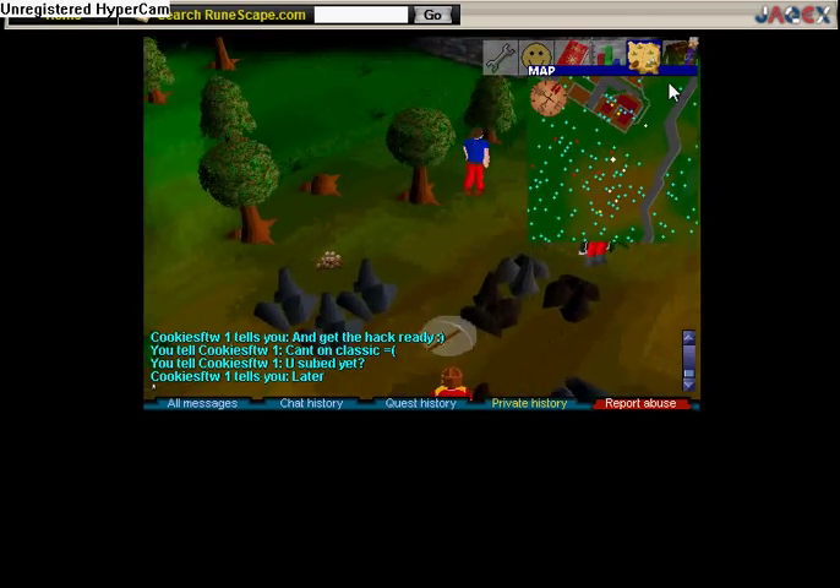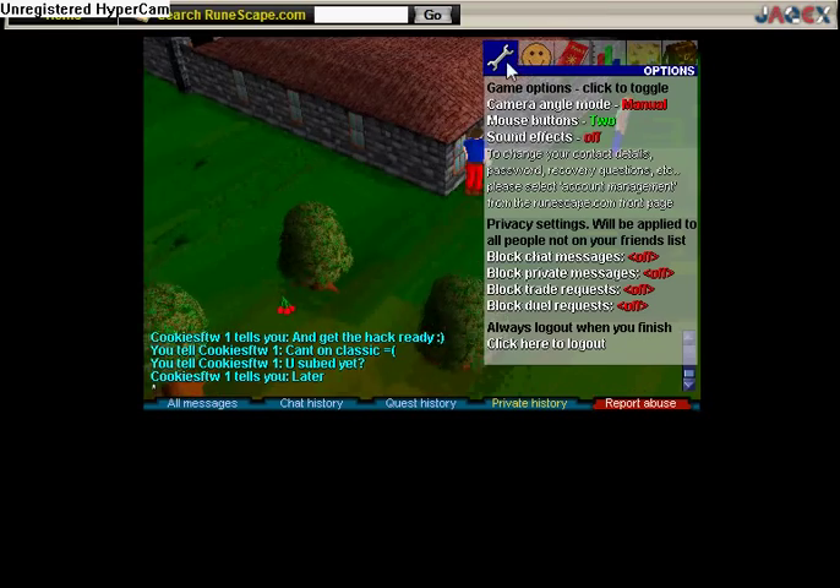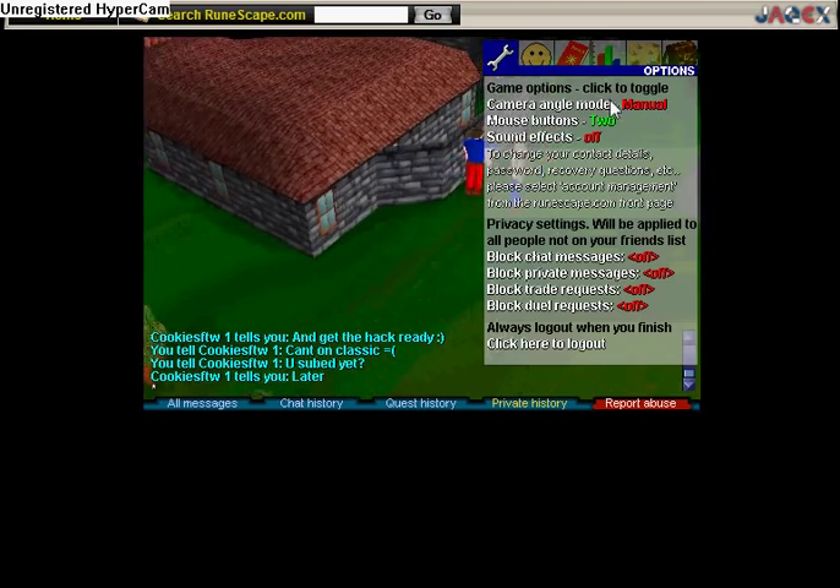I'm in the Rock area, and you can easily use this map and just click around. You got your settings — use your camera angle, put it on manual, it's so much easier to use.